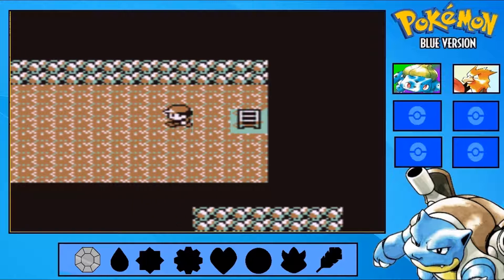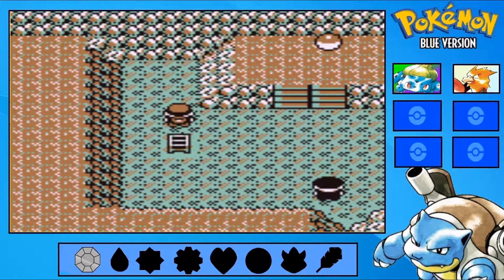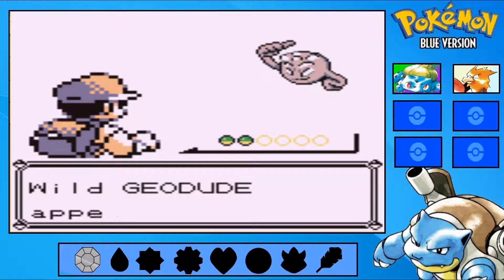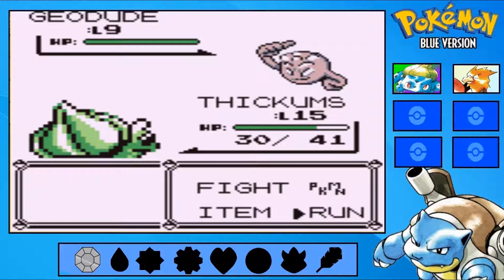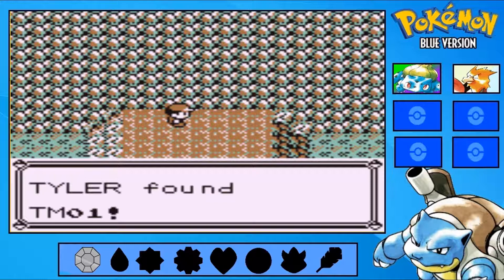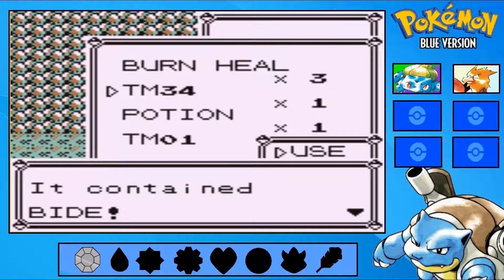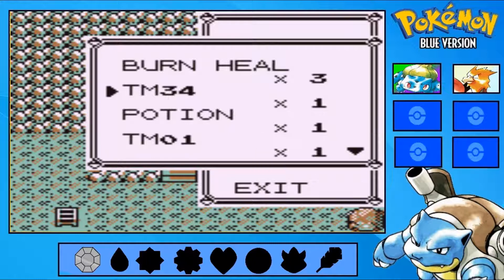We'll split down this ladder. Although, there will be one encounter I'm not going to cut out, because there's a Pokemon in here that I want to catch — not for my team, but as an HM slave. So I'm just going to keep cutting away encounters until I eventually find it. And this is TM01 — I don't know what that is.